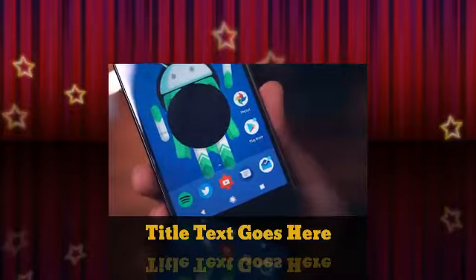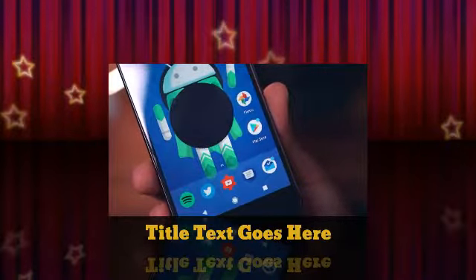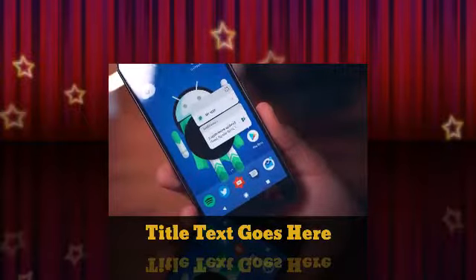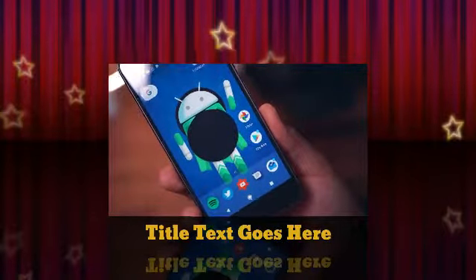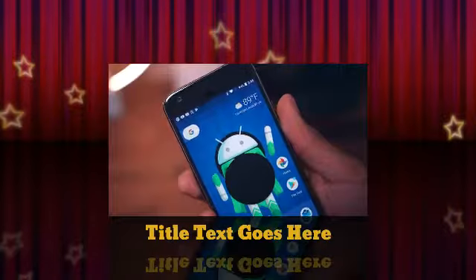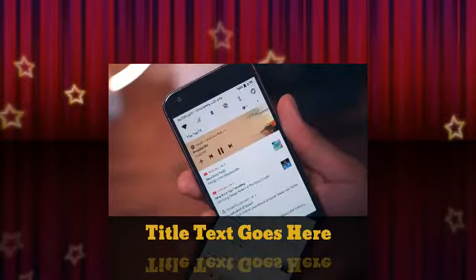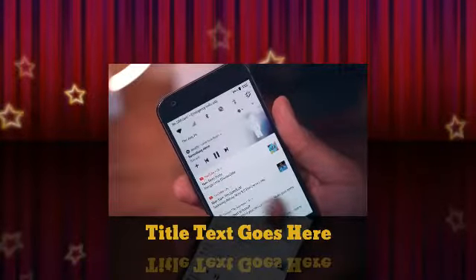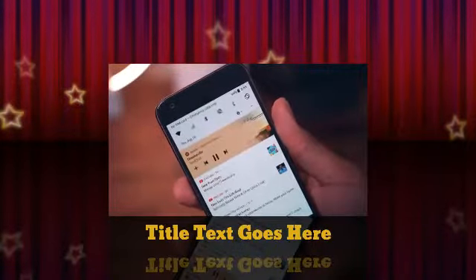Starting off with the notification dots — these let you know when you have a notification waiting to be read from that application, which can be easily read by long pressing on the app itself. Notification dots will also be color coded based on the application colors. Something else that's color coded is media controls in the notification shade — when you play something on Spotify, the notification will display painted in a color based off the album cover.